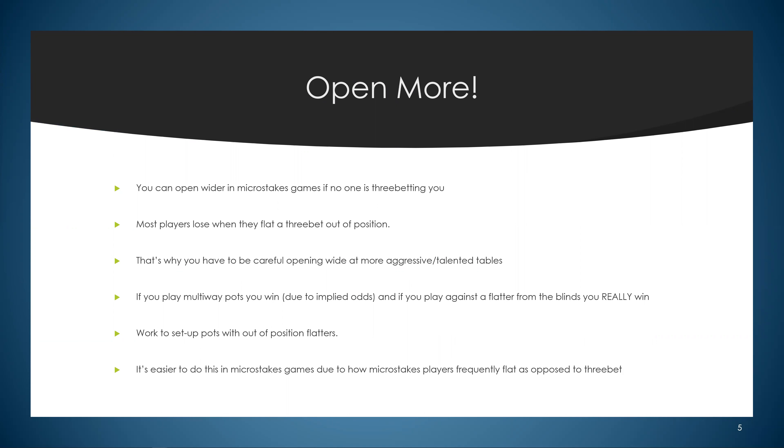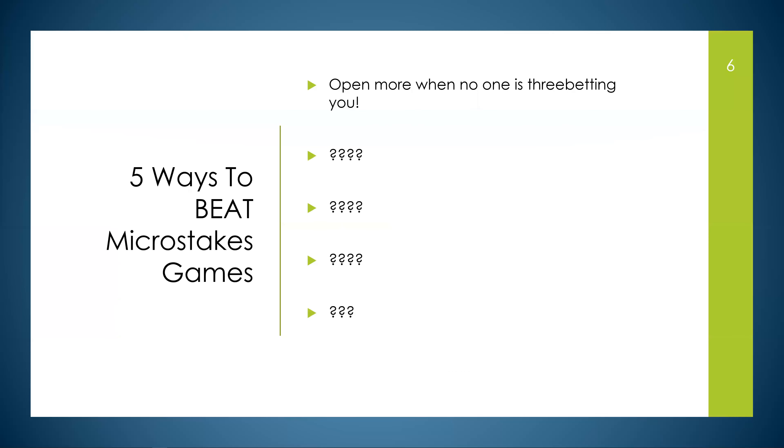Most players lose when they flat a three-bet out of position, which is why you have to be careful opening wide at more aggressive tables. If you play multi-way pots, you win due to implied odds. Work to set up pots with out-of-position flatters. Most recreational players want to see too many flops — when they're flatting, they're not three-betting, which opens the door for us to open more. That's tip number one: open more when no one is three-betting you.